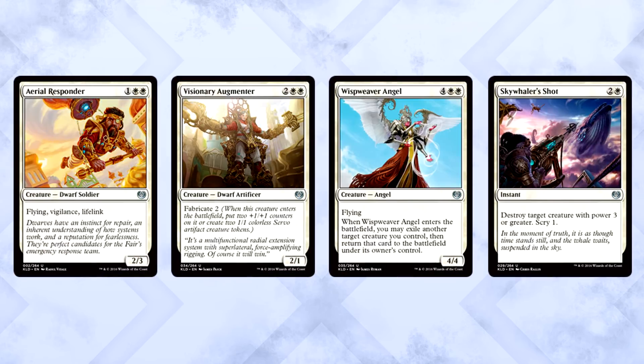The next best white uncommon is a toss-up. There's an argument to be made for Aerial Responder, Visionary Augmentor, Wispweaver Angel, and Skywhaler's Shot. Personally, I think Aerial Responder is crazy strong and would absolutely be my pick for second best, but there's an argument to be made for each of these cards. If you open multiple in one pack I do not envy your situation, but I do believe that Fairgrounds Warden is above the rest of them.